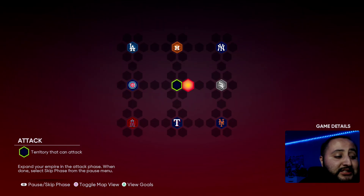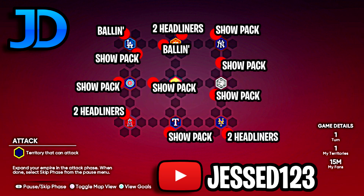Let me throw that image on your screen right now. Starting from left to right on the top: we got a Ballin' is a Habit pack, a two Headliner bundle, another Ballin' is a Habit pack, a Show pack, another Show pack, another Show pack. All the way at the bottom by the Mets we're getting two Headliners, to the left of that a Show pack, up in the middle a Show pack just before the Cubs, to the left of that another Show pack, and above that another Show pack.